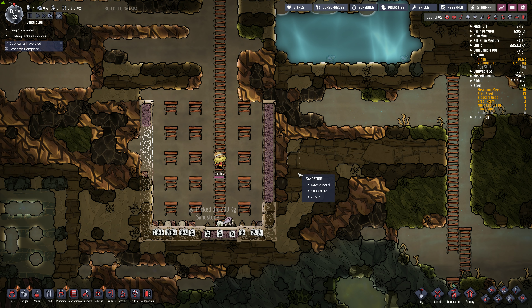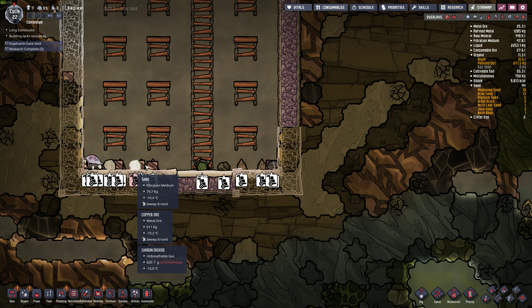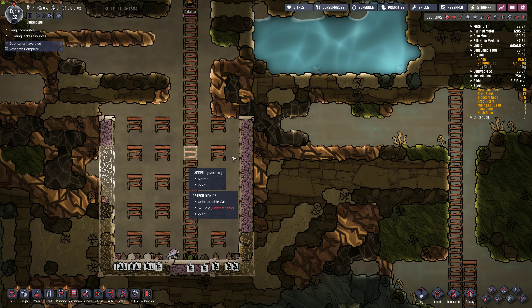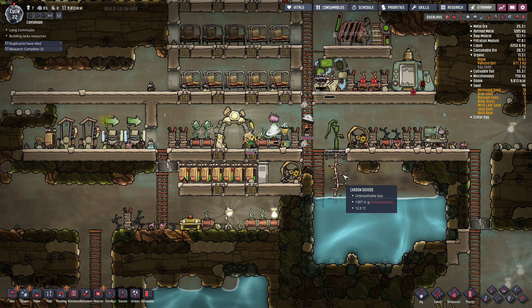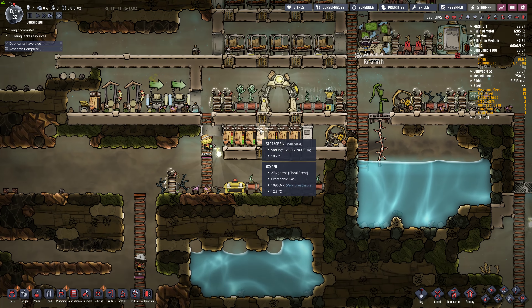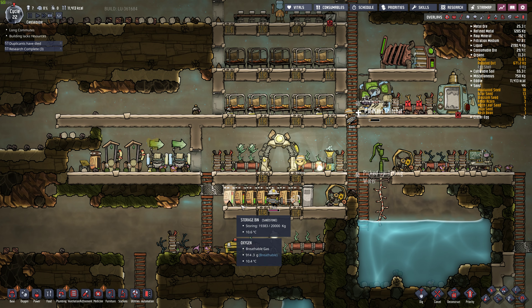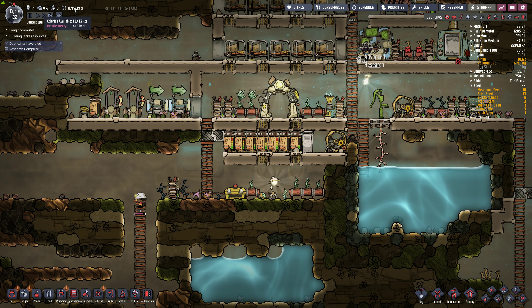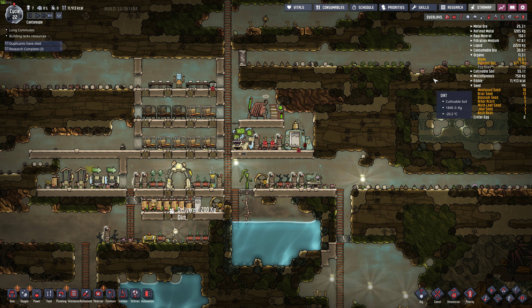They're kind of getting through this stuff slowly. There's a lot of stuff down here. I think I can leave it in the tank - we got lots of other stuff. There's quite a bit of metal here. Food is really low. Food is dangerously low. Maybe we'll make some mush bars. What are we doing here? 7,000 calories per cycle. I think we better mush it up a little bit.